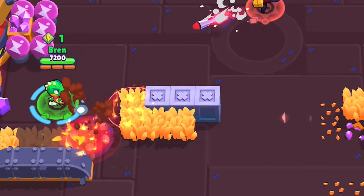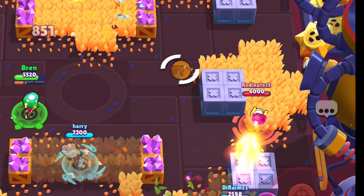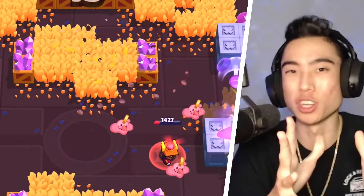A more advanced tip: flex your super before running into a bush. This tricks your enemies into thinking you're about to go invisible when you enter the bush, causing them to probably retreat and panic. You're pushing them off the objective and gaining control while doing nothing — you can take the time to heal up or just cause a lot of confusion.